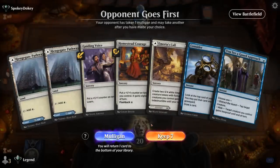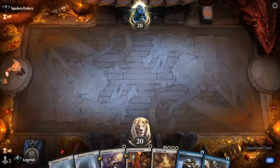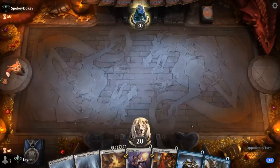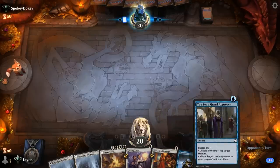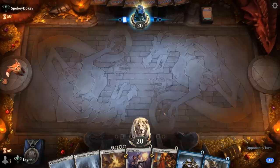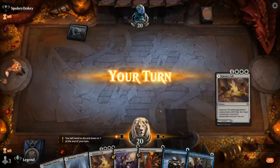Okay, we're on the draw. This hand is in search of a creature — we do have a Consider to try and find one, and we get an extra draw step. But if we don't find one in the first two turns, we could be in trouble. I think it's worth a shot since our mana's pretty good, and we've got some nice pump spells once we find a creature, plus protection. But there's definitely a fail case.